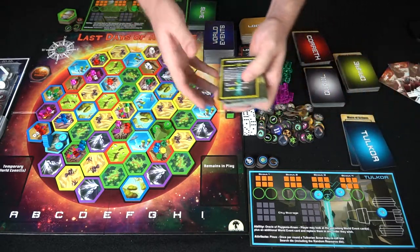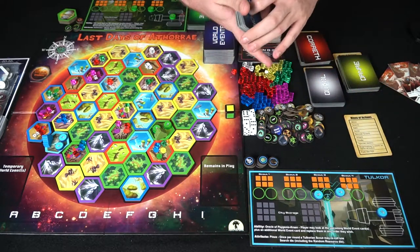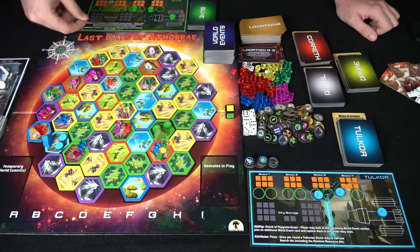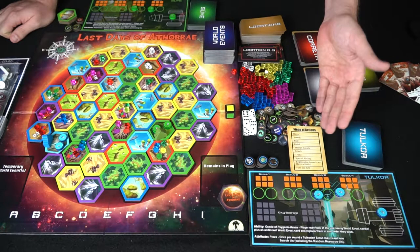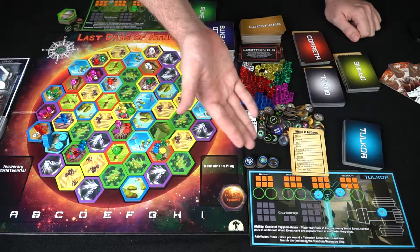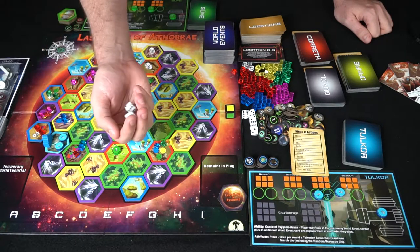In your deck of cards you'll find technology with certain costs, free-to-play events, and ship part blueprints that specify which color cubes are needed to build them — requiring a build action as well. To begin the game, give one player the first player token indicating who goes first and who initiates locations and world events. That role shifts to the next player after the entire round is over.